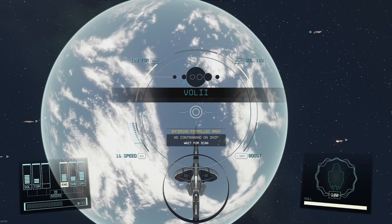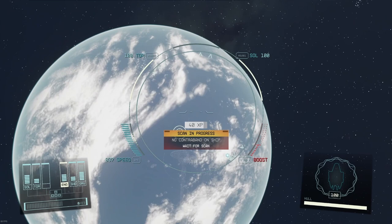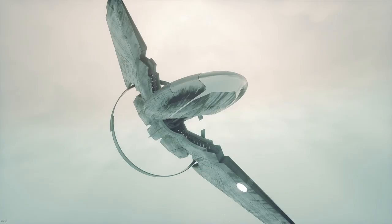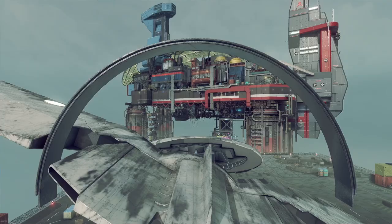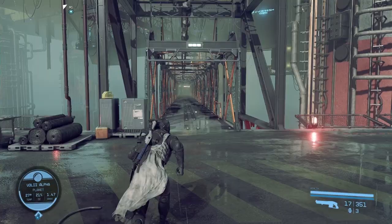Please let us scan you for contraband before we let you land on the planet of drugs and chaos. I can only land outside right now, but this is probably not my only run in here — from here on out I'll be able to land and go directly inside to the main core of Neon.